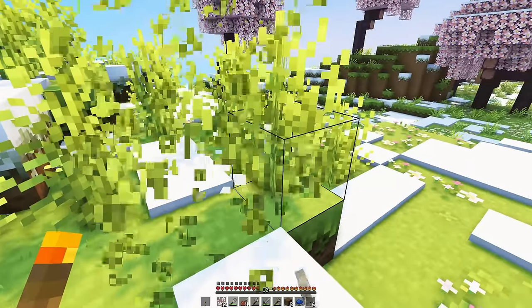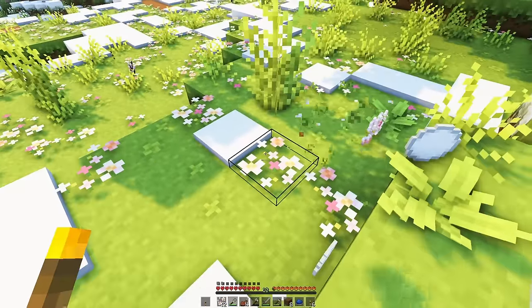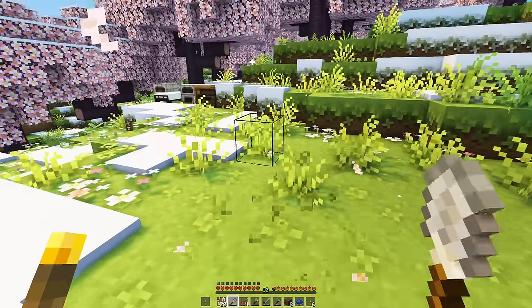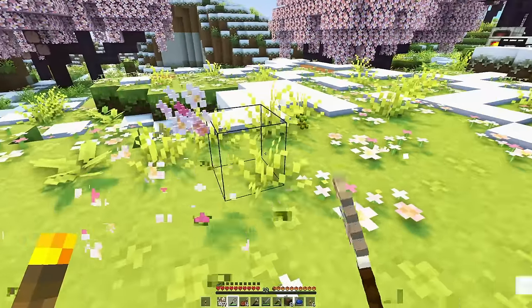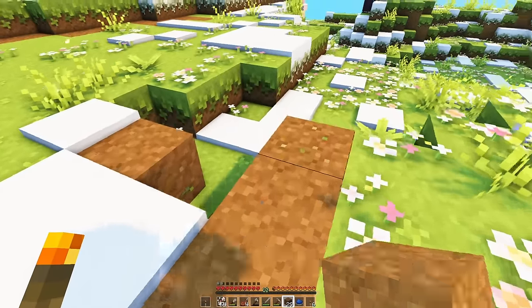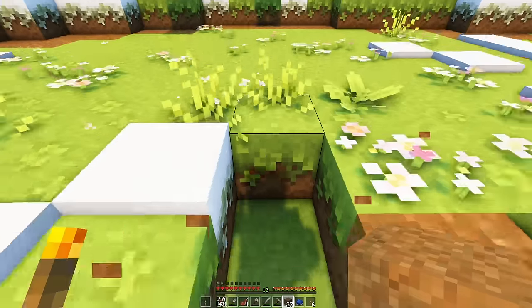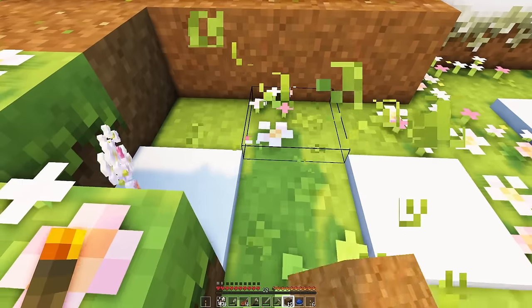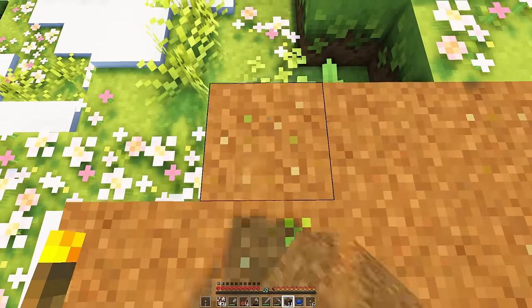Oh, I'm picking up snow — that's kind of good though. We'll be able to put some snow layers on our roof, it'll be cute. Let's fill in this weird bit. You can put dirt straight on snow, so we don't need to worry about that. The flowers are really cute but they're quite a pain when you're trying to place blocks, especially when you don't see them. They should just pop up off the ground when you place a block.